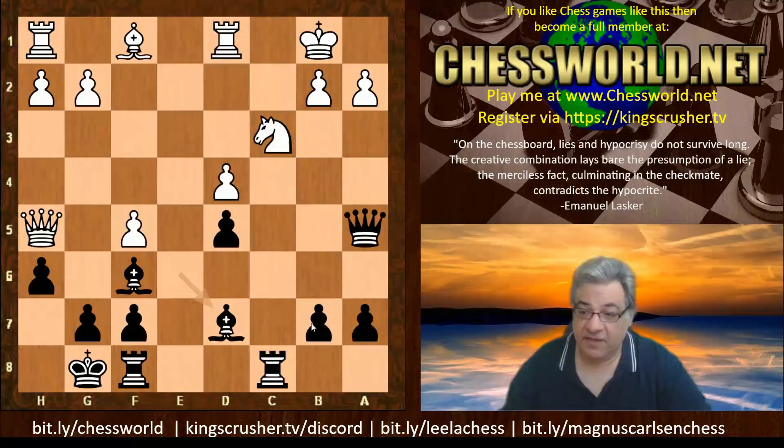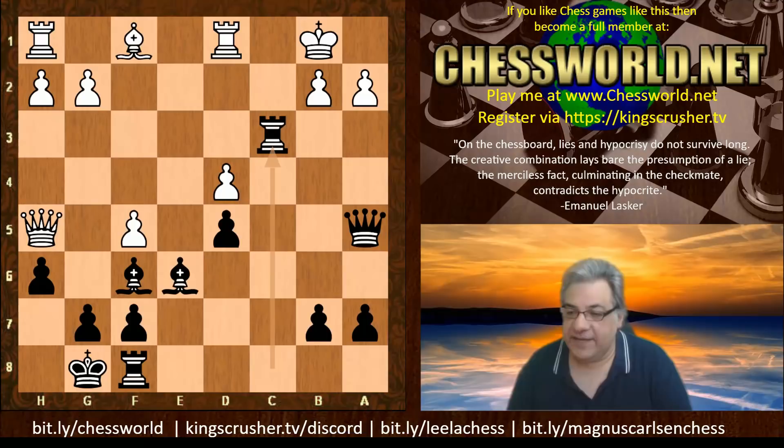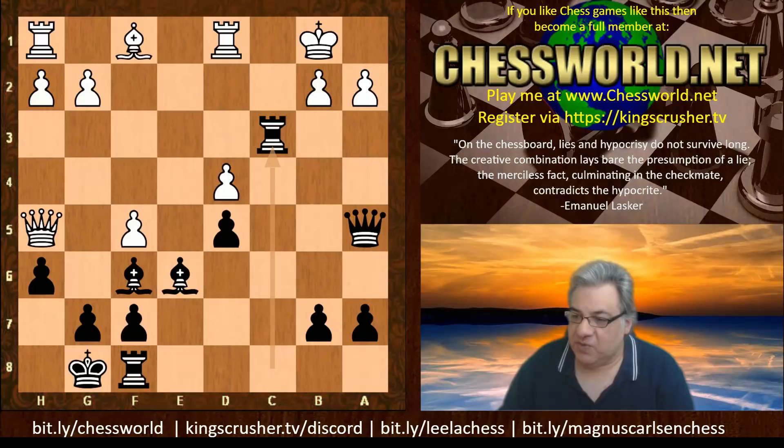But Lasker finds something really amazing - I'm sure you can guess. He actually plays Rook takes c3! Refusing to move the bishop, refusing to waste any time. We have f takes e6.